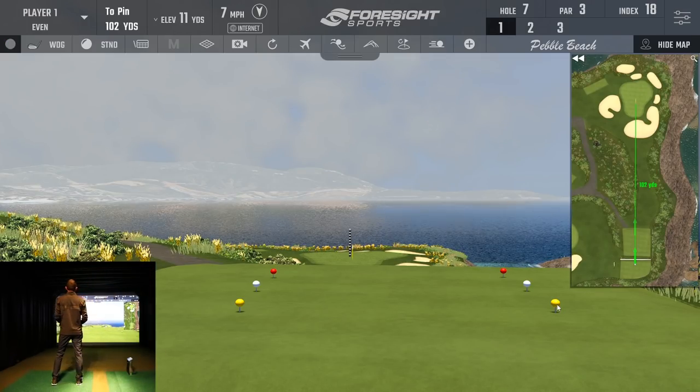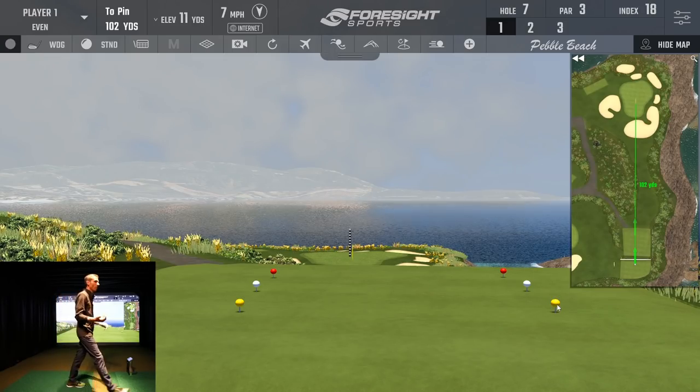This is where it gets really cool — you can hear the ocean, you can see the waves crashing, and the grasses on the hill are moving with the wind. The background was crystal clear in the screenshot I posted on social media, but California is known for marine layer fog, and it's actually foggy out at Pebble Beach right now. So it gives you an accurate representation of what the hole would play like in real time — I just think that's so cool.